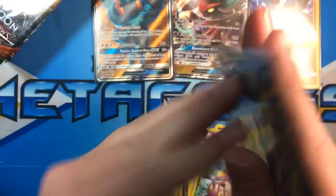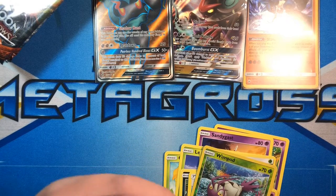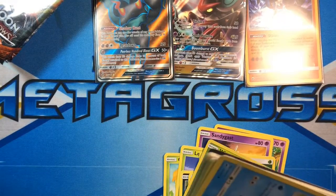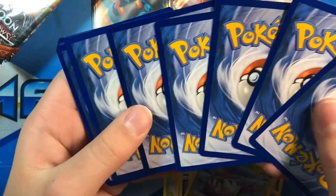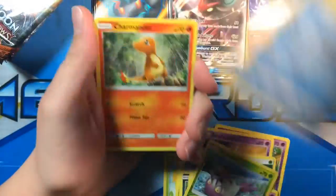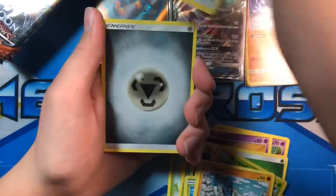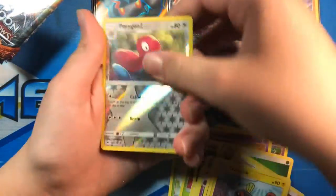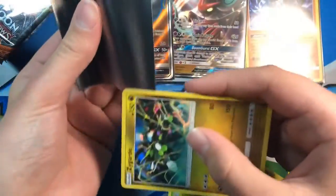That's pretty cool. We still have a chance at a Full Art Rainbow Rare Charizard. Not many holos — only one holo so far. Marill, Charmander, Oddish, Sawk, Porygon, Energy, Whirlipede, Wobbuffet, Electrike, Porygon 2, and a Zygarde Holo. I say we're not getting any holos and then you pull a holo right after that — pretty nice.